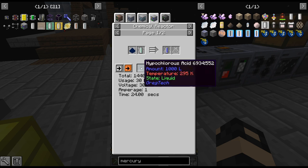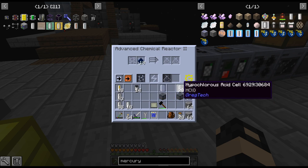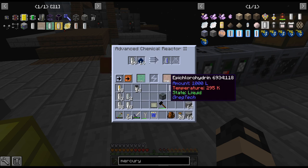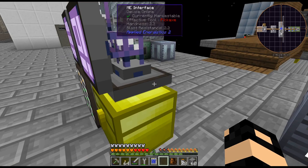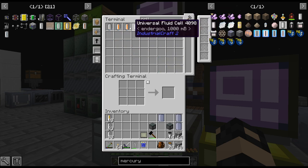We got the hypochlorous acid and now mix it with sodium hydroxide to produce Epichlorhydrin. And then the salt water byproduct we can just electrolyze back down to get some chlorine back. Very nice. I also need to deal with all these fluids building up in here.